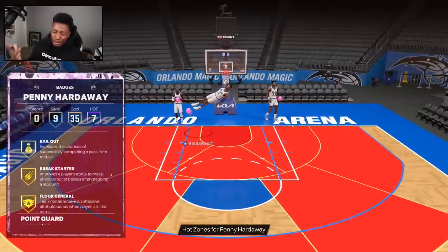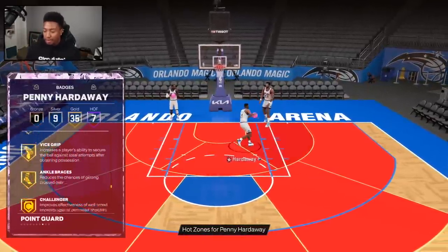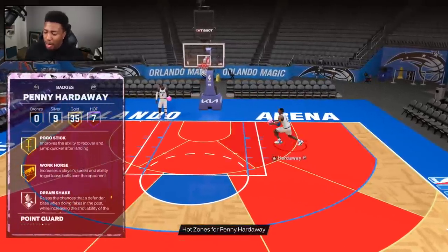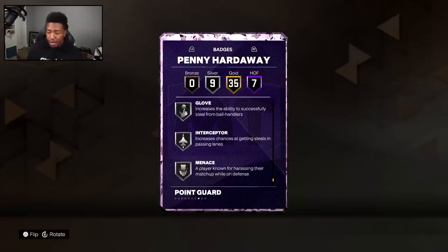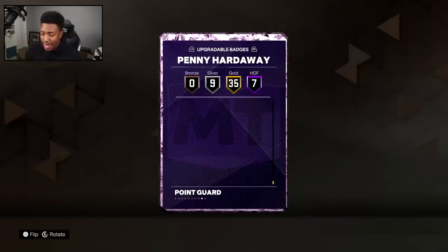Clutch Shooter, Green Machine, Mini Magician, Volume Shooter, Floor General, Handles for Days, Mismatch Expert, Unpluckable, Vice Grip, Ankle Braces, Challenger, Clamps — what a card to drop right before the 250K tournament this weekend. You also got the Deadeye badge, the Glove, and Interceptor.